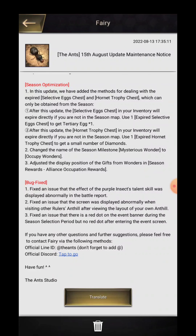In this update, they have added a method for dealing with expired selective egg chests and hornet trophy chests which can be obtained from the season. After this update, selective egg chests in your inventory will expire directly if you are not in the season map.